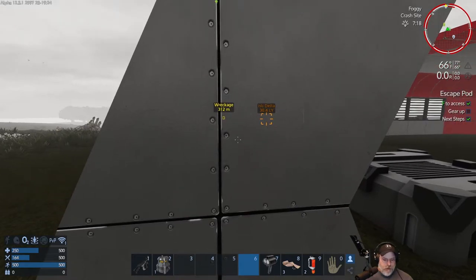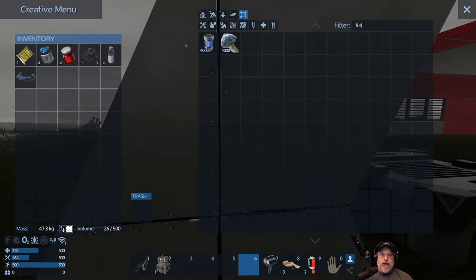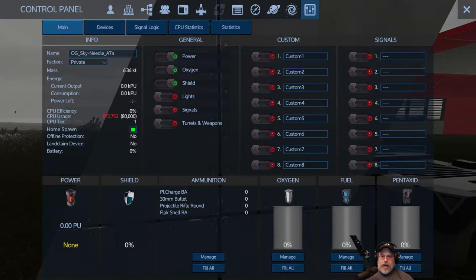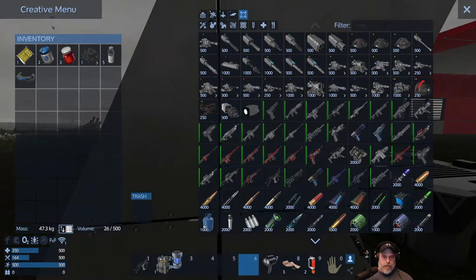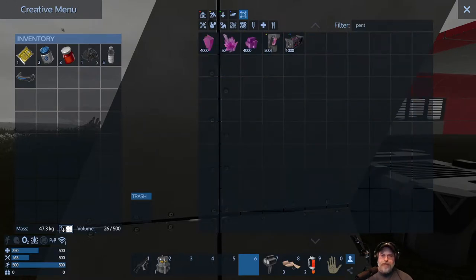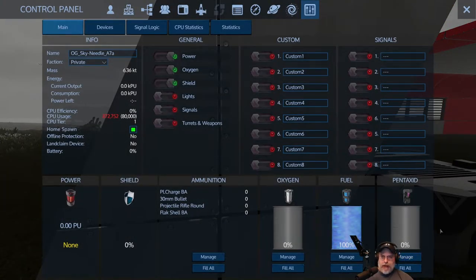Let's go into the cheat menu and get some fusion cells, which is the highest grade fuel in the game. Then we're going to go here and do fill all. Because I had that in my inventory, it just filled the base. Let's also get some pentaxid and press P to get right into the control menu and fill that too.